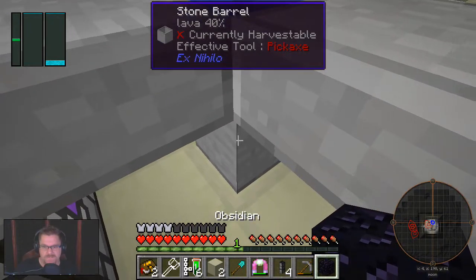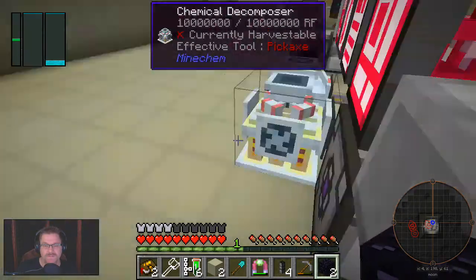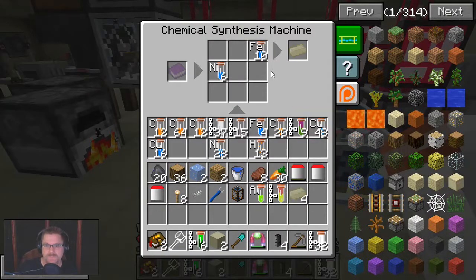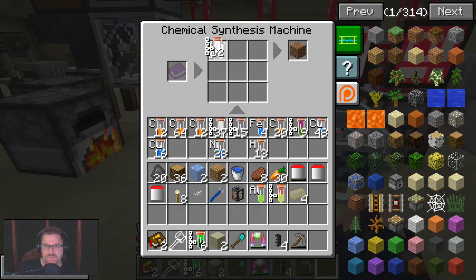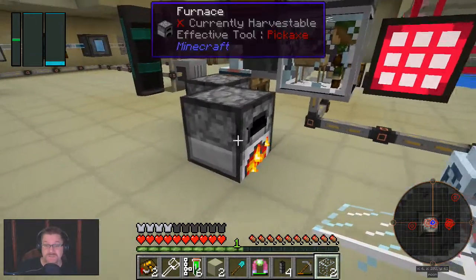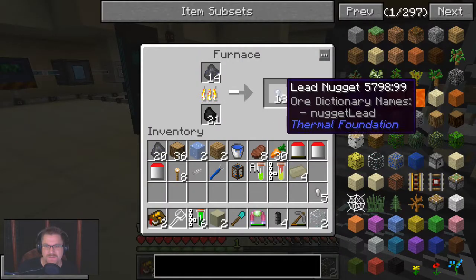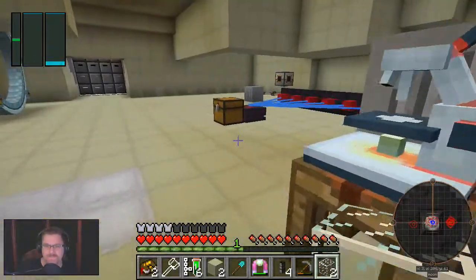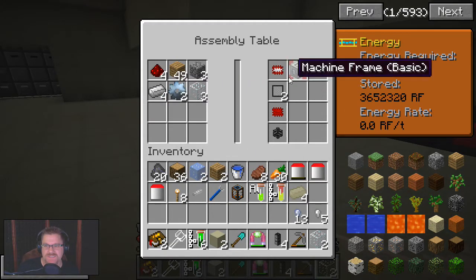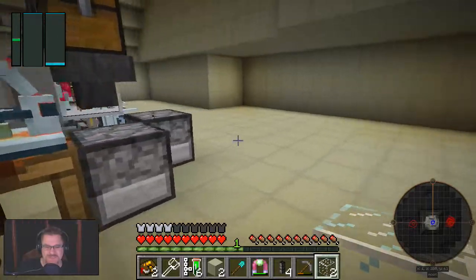Let's go grab some silicon from the obsidian so I can knock some glass together. Clear those out — one, two, three, four. There we go. It gives me two pieces of glass. We only needed two, so that's not too bad. It does indeed take four pieces of iron.